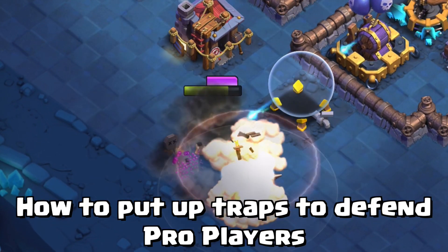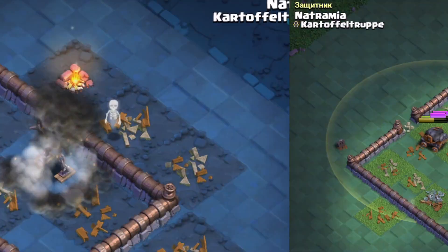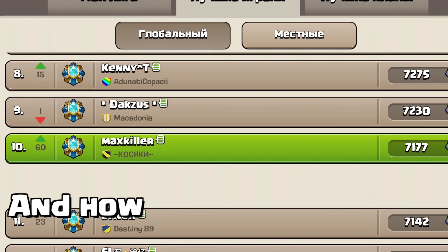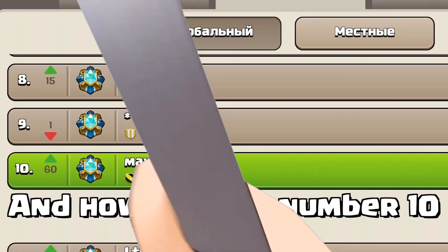How to put up traps to defend against pro players and wreck their strategies. Which composition to use to 6 star with a great margin. And how I got to number 10 global.